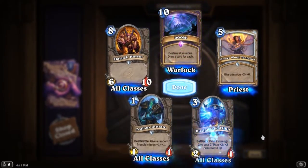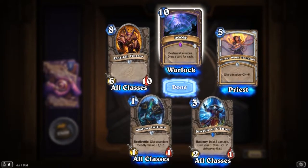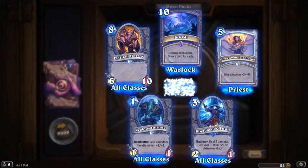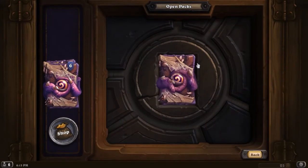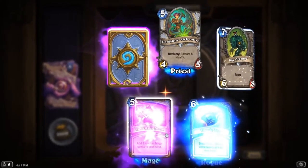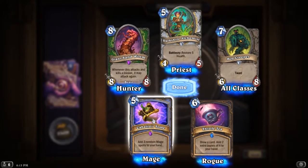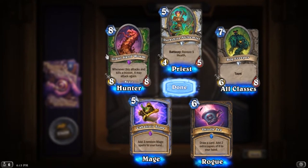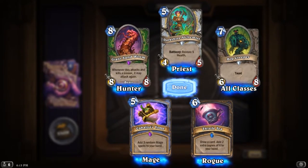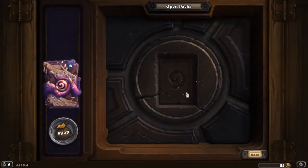Oh, an epic — Doom, destroy all minions, draw a card for each. Nice! I don't play warlock too often because I'm usually bad at it, but who knows maybe I'll find some way to utilize that. Another epic — a Cabal of Stone, I'll take it. Seagiant Sandworm — yes, we've already seen how effective that can be. All right, I'll be able to use that pretty well.